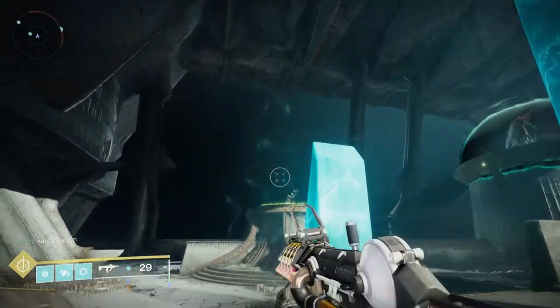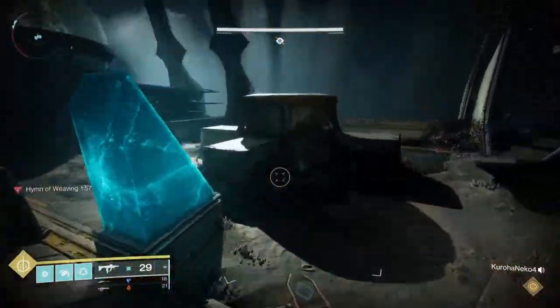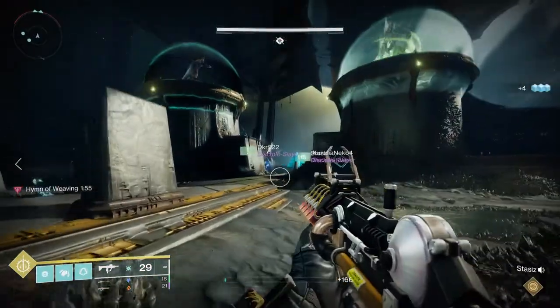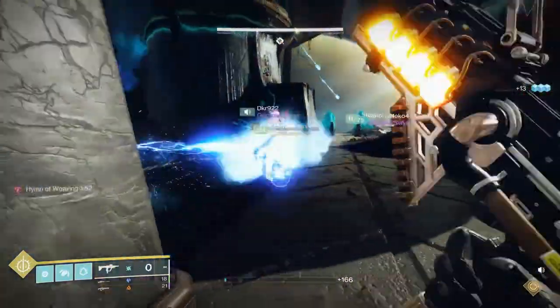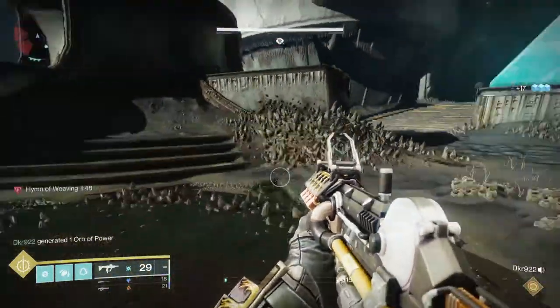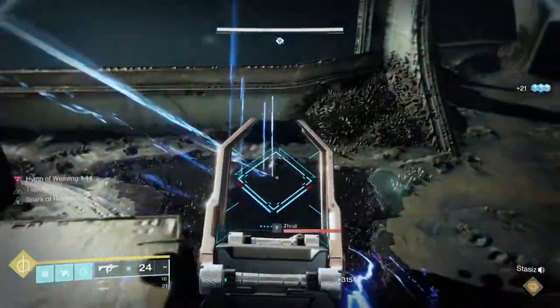So let me give you what the easiest method is — really the core of this challenge. When you're on the platforms, completely go through their cycles. In other words, let the people go, they jump, they get the buffs. You have to wait until they fade from existence before you jump off of the plate.